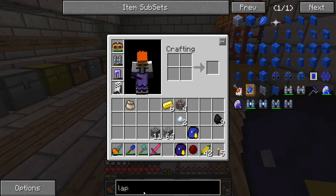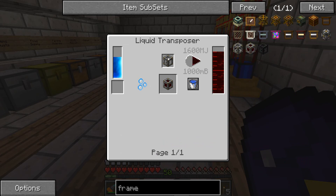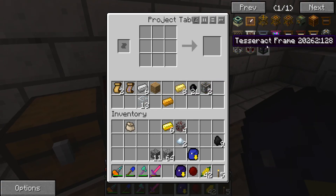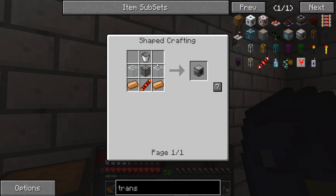What is the next step? We need to put the frame into a liquid transposer and put redstone into it. I guess we need to make a liquid transposer — let's figure out how to do that again. We did it before — liquid transposer.